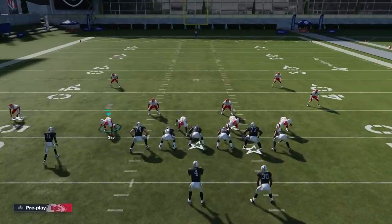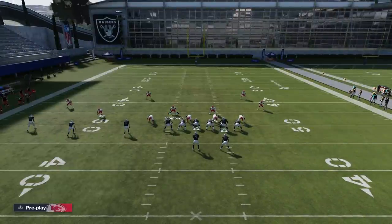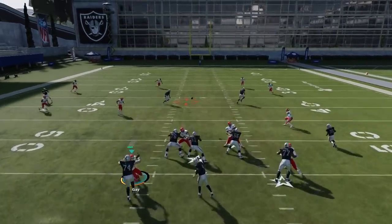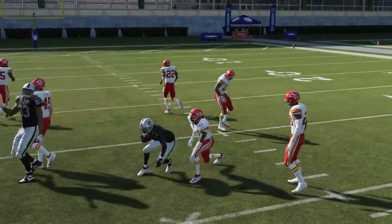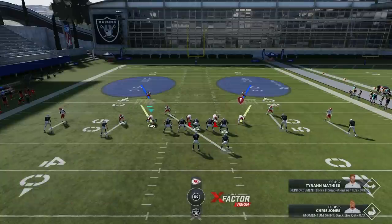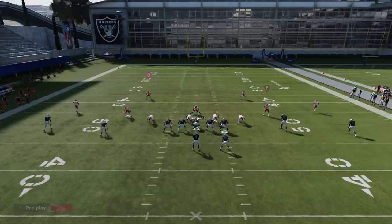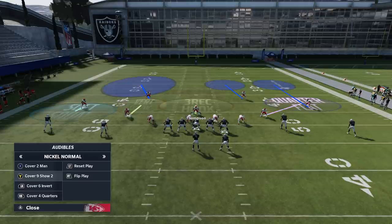If there are multiple guys in the area he does a great job of dropping — you can see he goes from the deep crosser to the short route. Now if I put him into a regular vert hook, you'll see he doesn't do any of that — he just drops straight back. That alone is already a pretty good improvement. You can see right there he gets beat. If I could adjust all my cover two outside guys to three rec hooks, this defense would be insane.